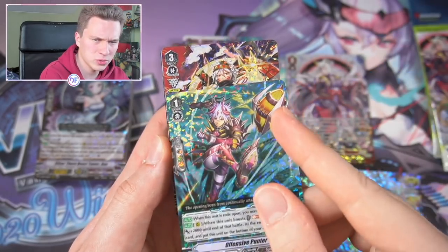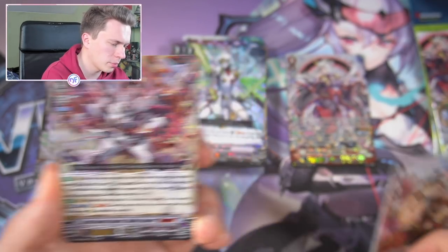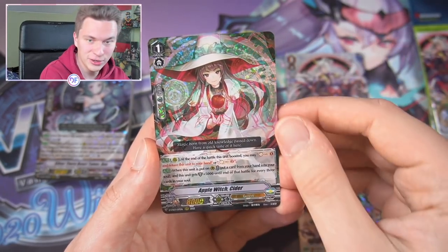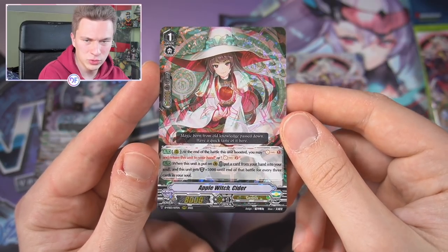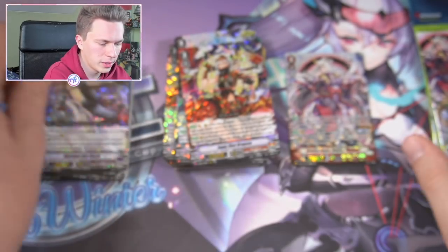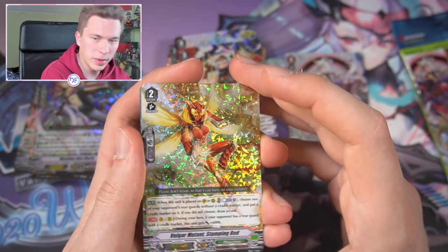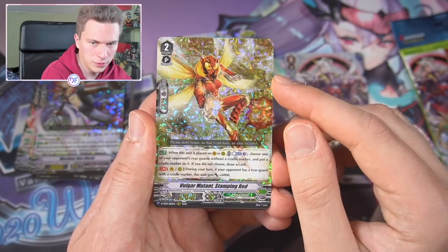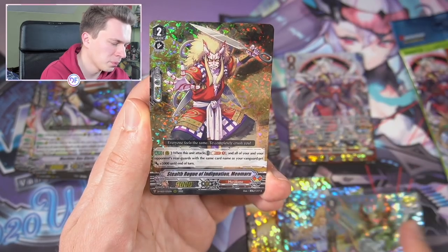Crits — another Spike Brothers one I think was a common. Jaggy Shot has been reprinted as a Triple Rare — I forgot about that, pretty cool. Oh, Dudley Emperor — that's a good card, a very nice reprint; Spikes got some good support in general this set. Speaking of which, we have a Grade 1 and Cider — beautiful art, really amazing. Cider is really good: either soul charge one or soul charge two; when you guard with her, put a card from hand to soul and for every three cards in soul get 5k shield. An amazing defensive card too.